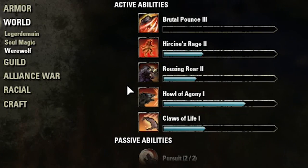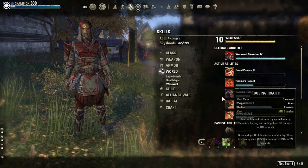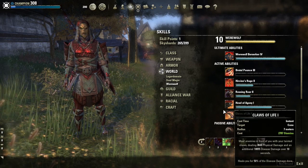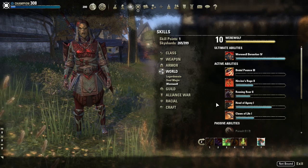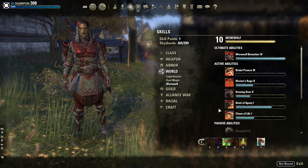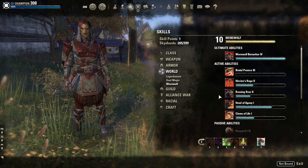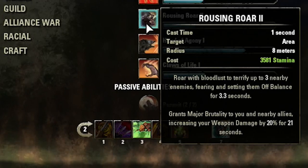Increasing your damage is something I was worried about at first because I wasn't able to use my Rally or anything in wolf form. I'm only able to use these powers unless I untransform — which you don't want to do because it takes forever to build your ultimate. So the main thing that made this so awesome was Rousing Roar, because it increases your weapon damage by 20% for 21 seconds.